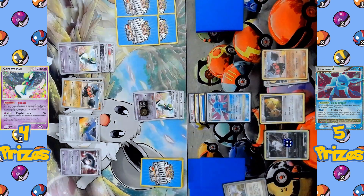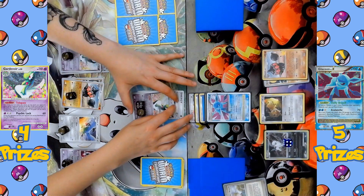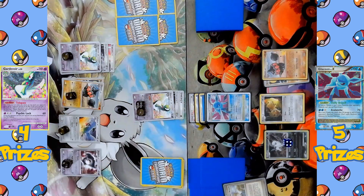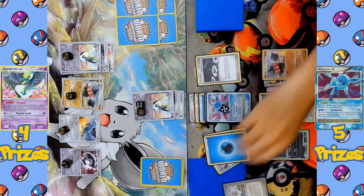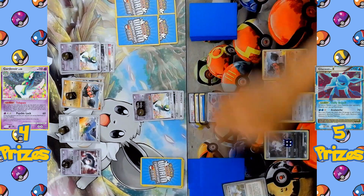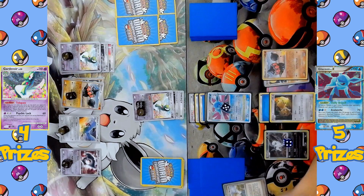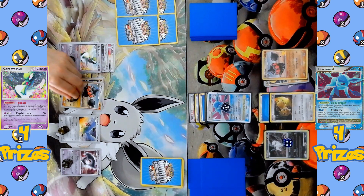Glaceon Level X attacks with Avalanche — the coin flip is Heads, so Gardevoir takes 70 damage, and because the flip was Heads, all the opponent's benched Pokémon now take 20 damage each. Avalanche is a really good spread damage attack. Glaceon Level X also comes with the Poké Body Chilly Breath, making it so that when it's in the active spot the opponent's Pokémon cannot use any Poké Powers — so Gardevoir and Claydol cannot use their abilities anymore. Gardevoir plays no cards, going straight for Psychic Lock. On Glaceon's turn, a Water Energy is attached to the benched Eevee and Night Maintenance is played to shuffle a Glaceon and two Water Energies back into the deck. Avalanche is declared again — coin flip Heads — Gardevoir is knocked out, and all benched Pokémon take 20 damage again. The spread damage is really starting to add up — 40 damage dealt to all benched Pokémon.